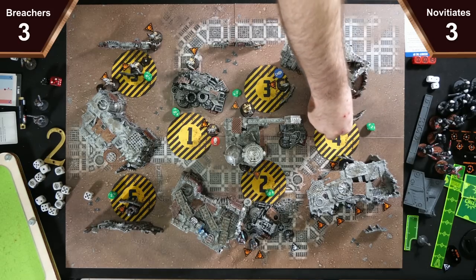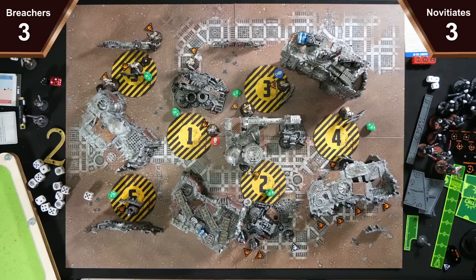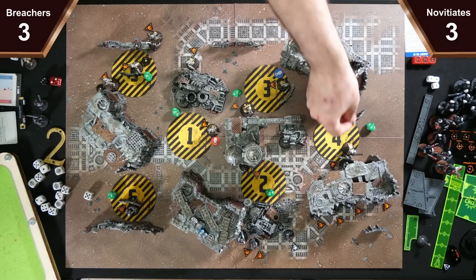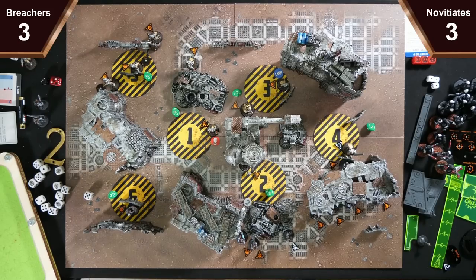We're going to go with the Eviscerator — she's going to switch to engage and charge the guy where the other barricade is. The Eviscerator, when she charges, gets the reroll on her fight action — it says the first time the operative performs a fight action in each of its activations, it can reroll any or all of its attack dice. So it's actually to win the first fight you do.